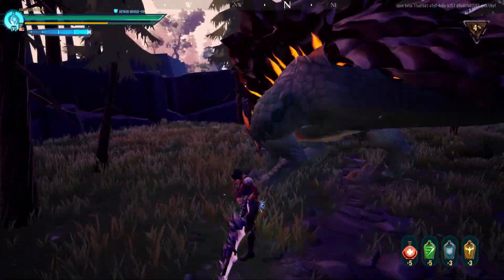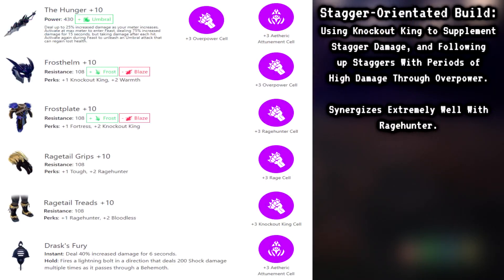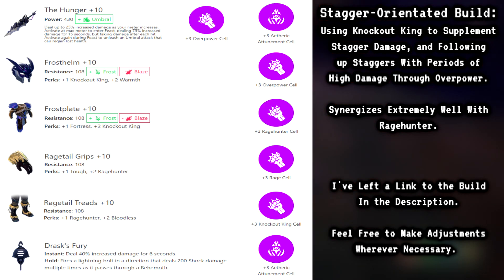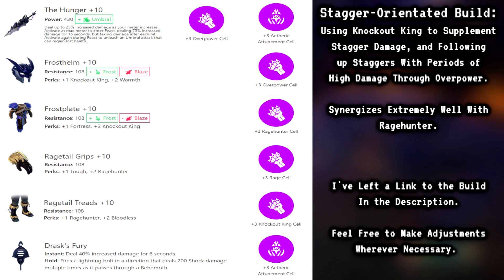These points include moments where a Behemoth is interrupted, staggered, or has a part broken. The build I've created for The Hunger capitalizes on moments where a Behemoth is staggered, pushing the payload of its damage through the immense bonus Overpower provides. Along with this, I've slotted in Rage Hunter for increased damage against Behemoths during their Enrage phases, and topping it off with the sweet bonus Knockout King provides to stagger damage.